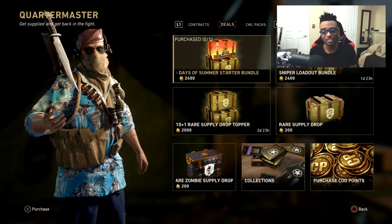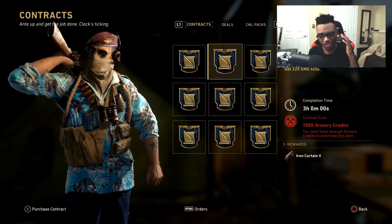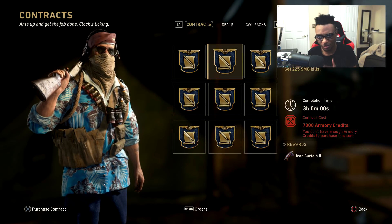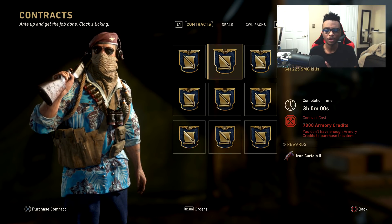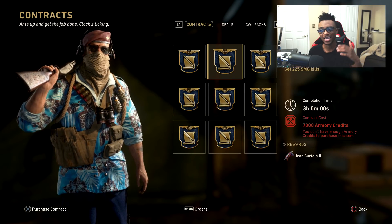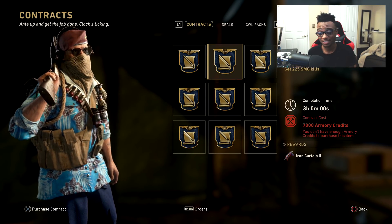If you guys go over to the Quartermaster, you actually have to go over to the contract. You guys can see here, there is a Heroic PPSH Iron Curtain 2 contract available for pickup. Now this contract, you have 3 hours to complete it upon actually activating it.